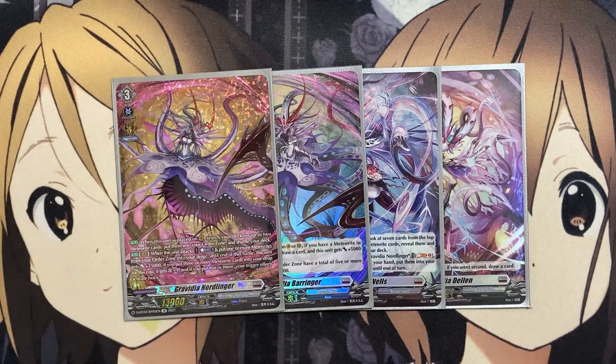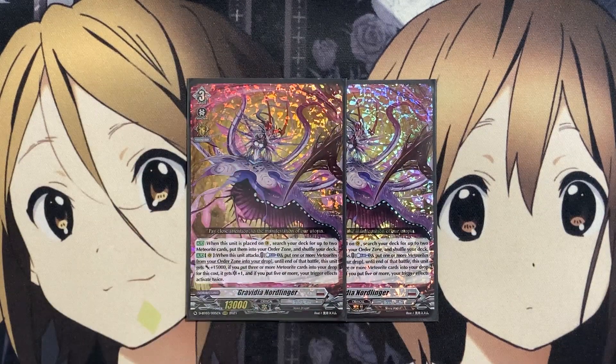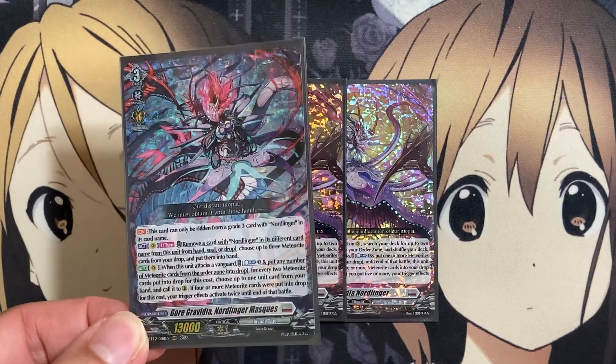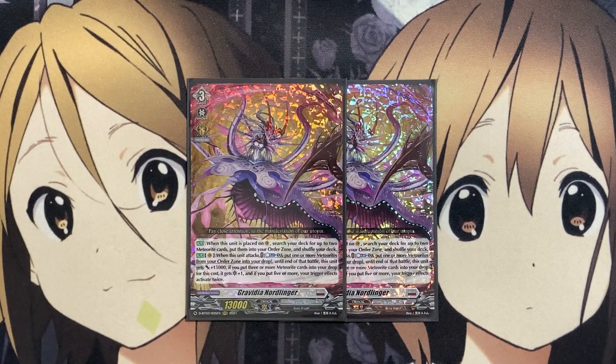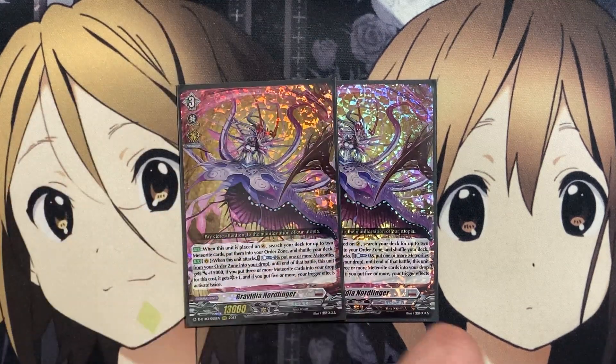Our main go-to grade three is Gravidia Nordlinger. Along with the copy in the ride deck, we're running two additional copies. We have the added power of needing to remove a Nordlinger with a different card name from our hand or drop to use with Gravidia Masks. These two copies have additional pressure when attacking: counter-blast one, put one or more meteorites from your aura zone into the drop. The unit gets 15,000 power; if three or more are put, it gets critical plus one; if five or more, your trigger effects activate twice — making it all the scarier to attack with, being able to split those powers to both rear guards that haven't attacked yet.